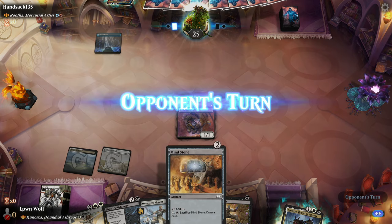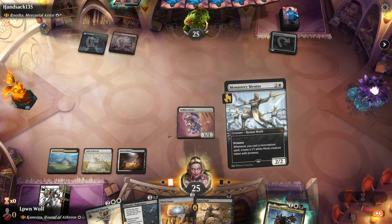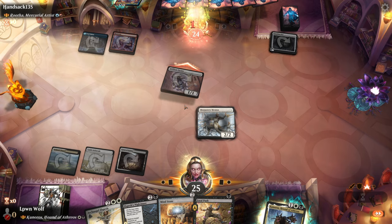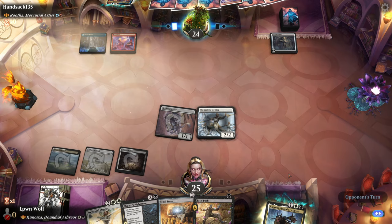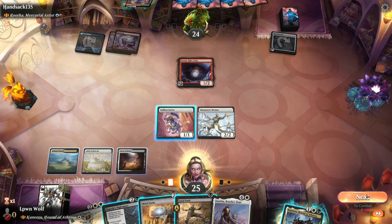Mind Stone — that's a shame, we can't play that here; that would have been actually perfect. Guardian Idol — so it looks like they're ramping. Let's give them a Monastery Mentor. Keeping this alive is going to be great; might be able to win the game with just the Mentor itself. Given that the rest of our hand is non-creature spells, we should be getting a fair few monks from this.